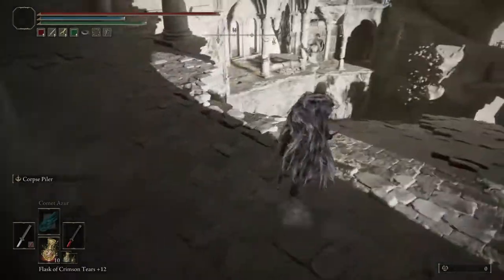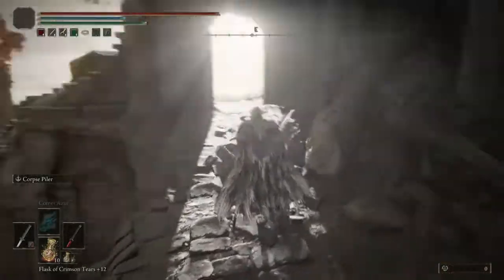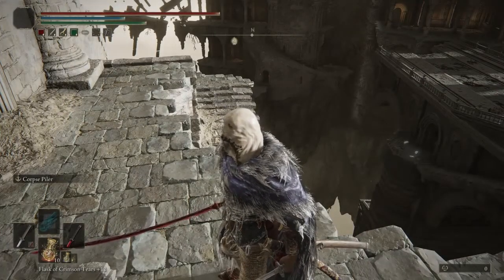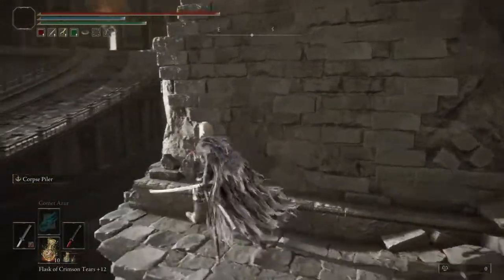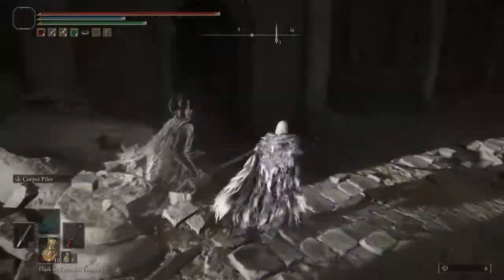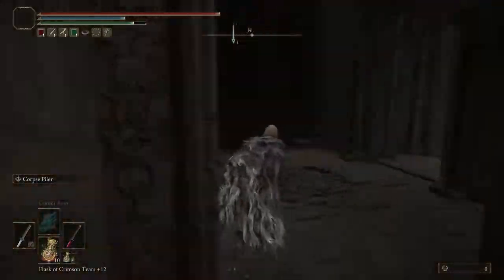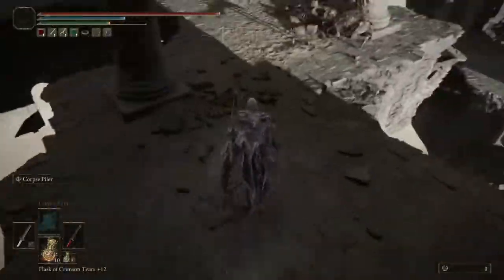Go through there. That is the area after you have defeated the God-Skin — you don't want to go there; there's a little glitch you can do from here to get over there, but that is not what this video is about. So let's drop down here, run to this little archway, to this little place, then jump to this hole in the wall.